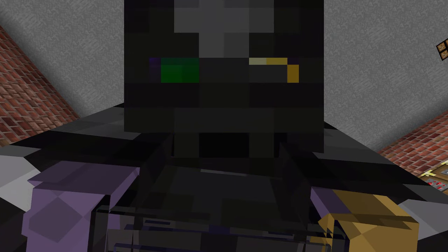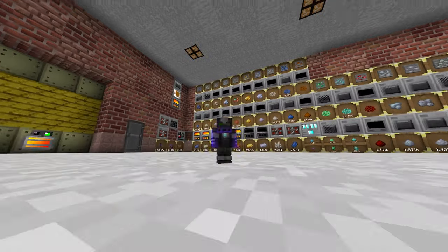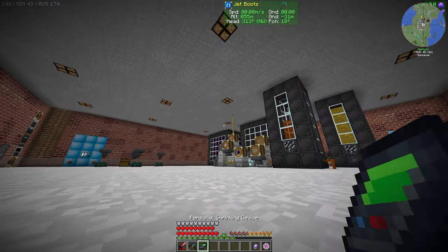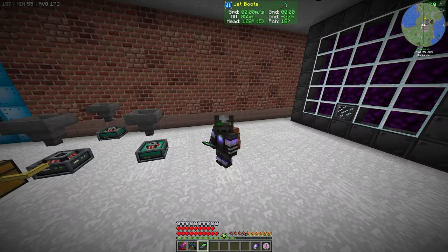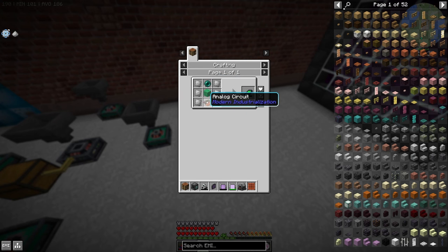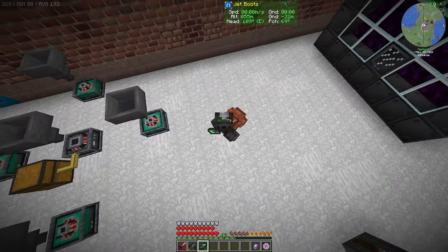Hello everybody, welcome back to episode 14 of our Feed the Beast Neotech series. I'm a little small still — let's fix that. This shrinking device is very useful and pretty easy to craft: just some insulating glass, iron plates, and an analog circuit. You can make it very, very early on.